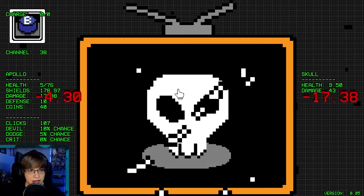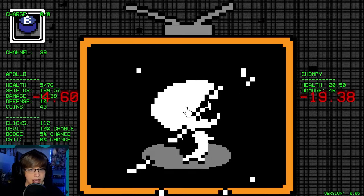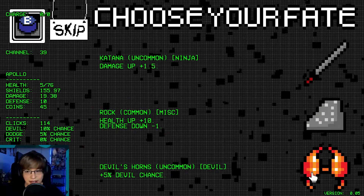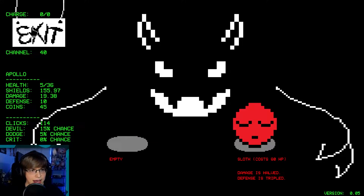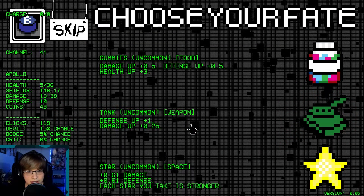Restore five health. B-ball bat — two damage is probably a lot here for us. Give me the devil deal chance. Here we go — damage is halved but our defense is tripled! If you skip items you now eat them to regain health — let's do that! That seems like it could be good with our synergy here.